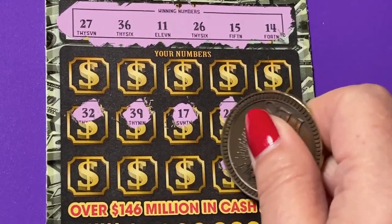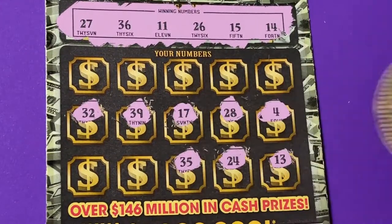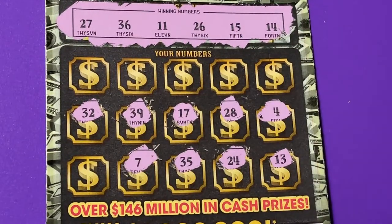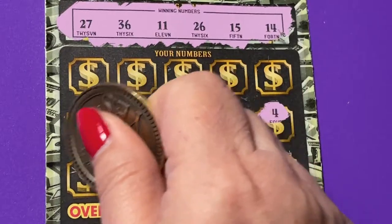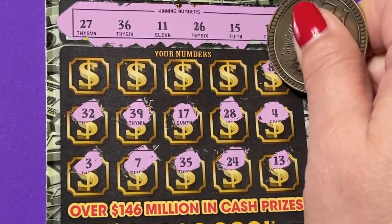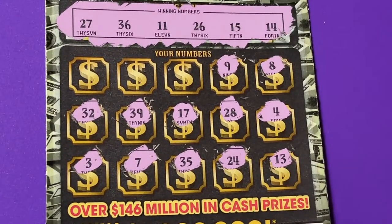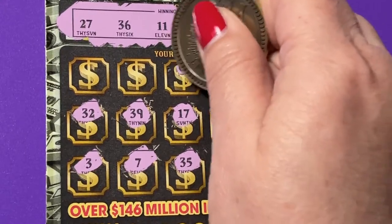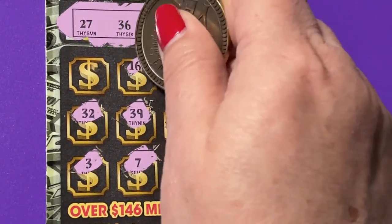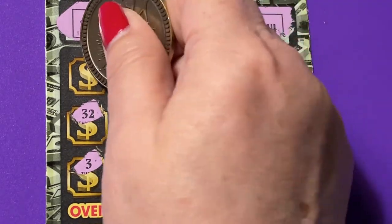One off on that one. Come on, find me a matching number — a good one. Let's go to the top row, I haven't found it yet. No eight up there, no nine, no six, no 16 — that's a one off.